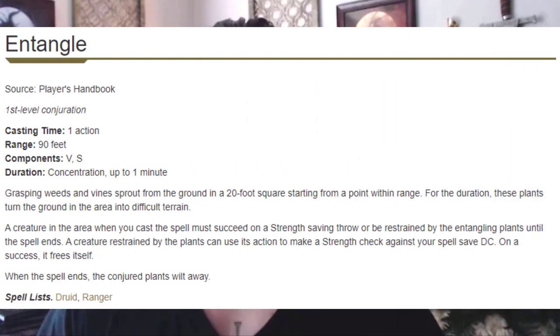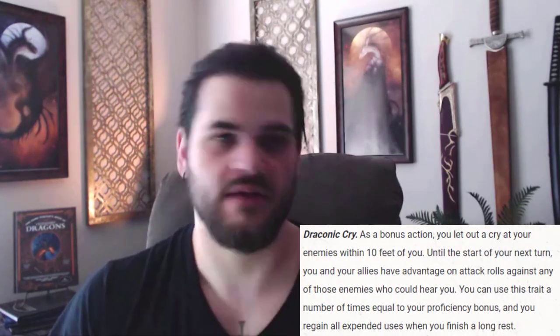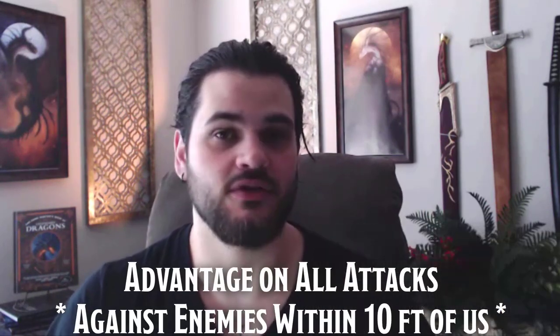That theme's going to continue with Entangle. Because we're maximizing wisdom, Entangle is a very efficient spell. It helps us deal with mobs, which normally isn't our specialty, as well as enable our playstyle where we're getting these advantage attacks off. Continuing this theme, we have Draconic Cry from the kobold, which is going to give all of our teammates advantage on all attacks for a full round.